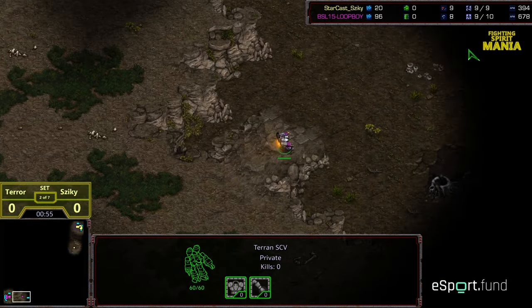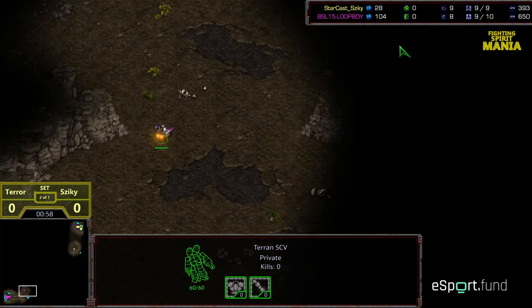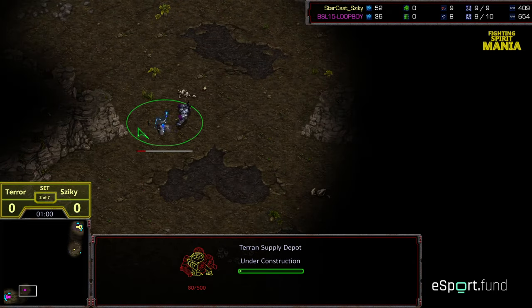Which is what I believe led Terra to the overall victory — I think he did take set 1. Supply Depot on the front to go for a front door seal.